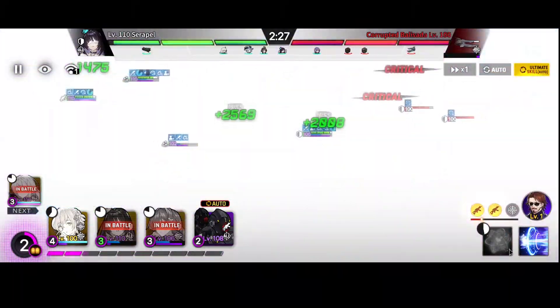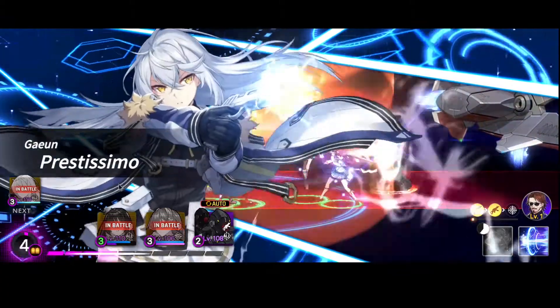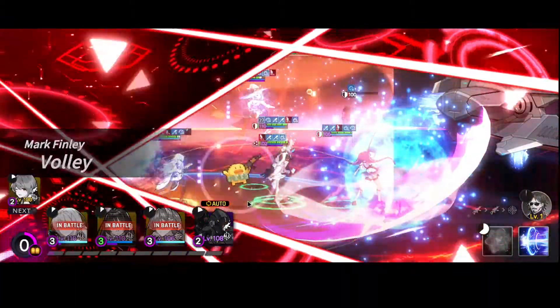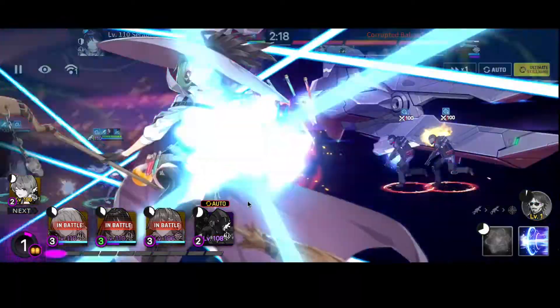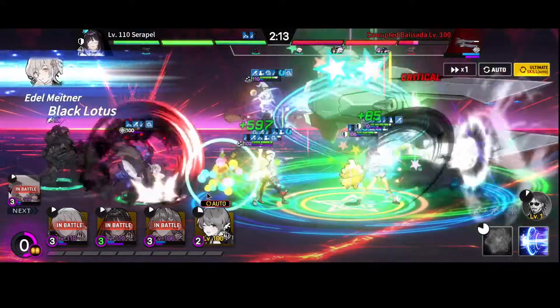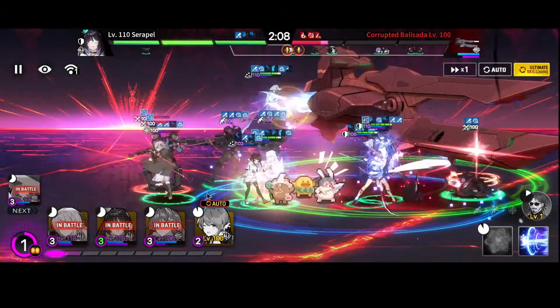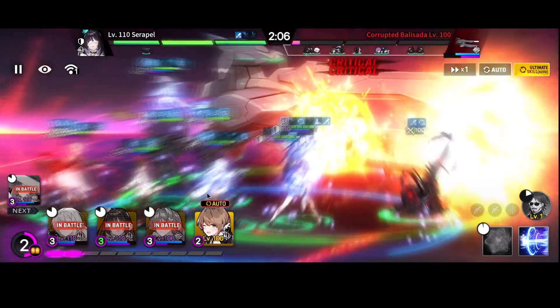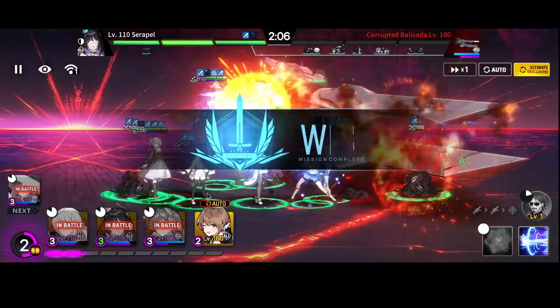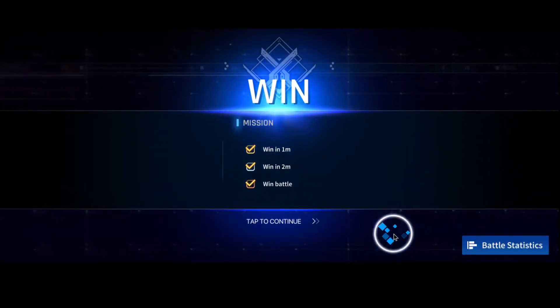For general tips, AoE is very good in Shadow Palace since you'll be up against a large number of soldiers. So Edel is very good here, Gahyun is very good here, Awakened Yuna is very good here, etc. As long as your units are leveled and you have some equipment on your carries — such as maze on your DPS units and Gordius on your tanks — I think you can clear the first two palaces.